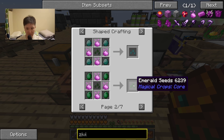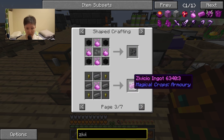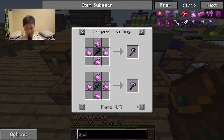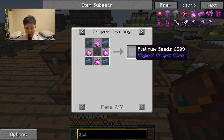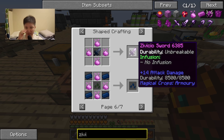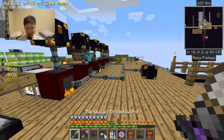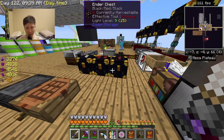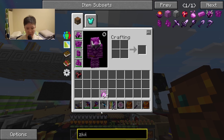With zivisio we can do a lot of things. For example, we can create emerald seeds — one of the seeds I'm going to be making — weather seeds, cobalt seeds, and platinum seeds. I can also create zivisio weapons and all that stuff. Since I can chicken-chest it I don't have to worry about running out.